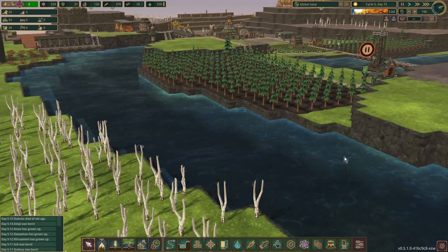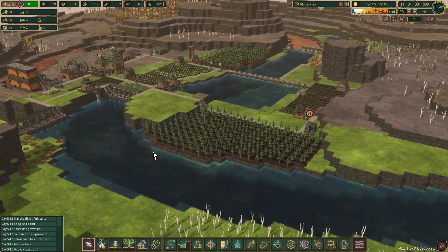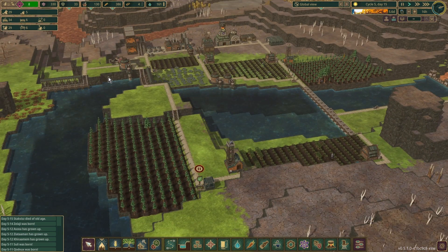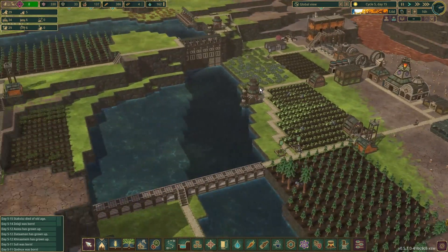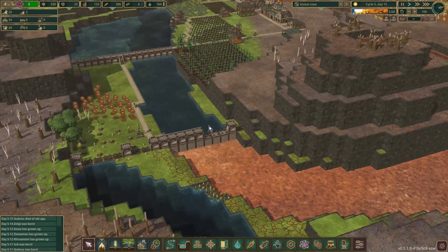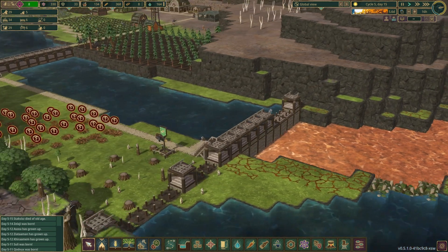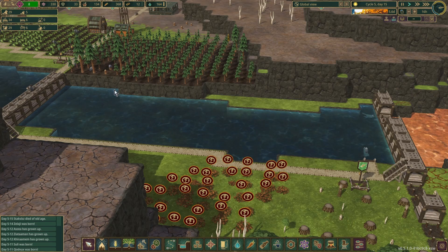We've got this reservoir at the top here, up by the water source. We've got this blocked off with floodgates, one pumping station at the top, two down here in this reservoir. We have a third reservoir that we're finishing construction on, and we've managed to get it in in time to stop the bad water coming back and polluting all of this.